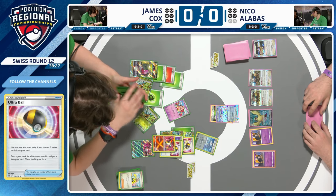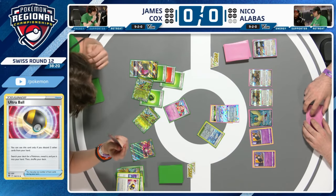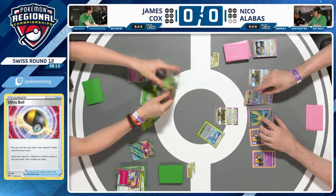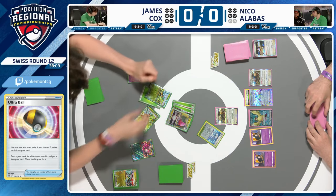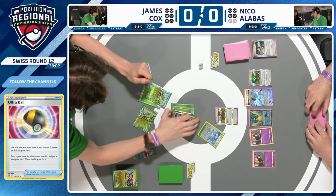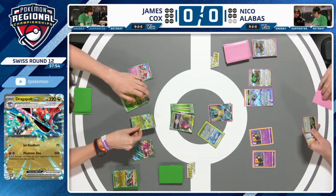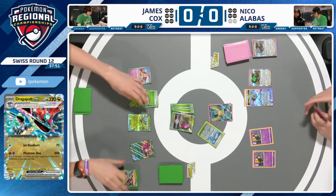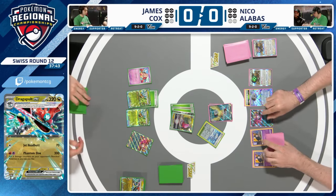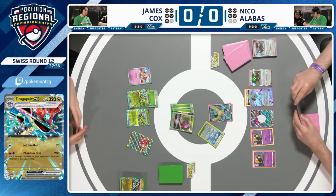James opts for Phantom Dive — 200 damage to the active Buffalon, placing six damage counters on Nico's bench however he likes. Fezandipiti EX comes down — Flip the Script draws three more cards. Nico sees a Double Turbo Energy off Flip the Script, but without Curly Wall online, a Combustion Blast from Radiant Charizard will score a big swing KO on Terapagos. Nico needs several things this turn and Quick Search only gets one card.